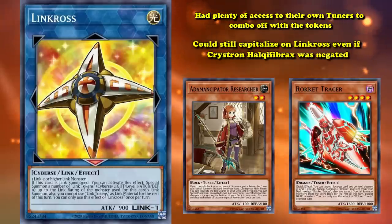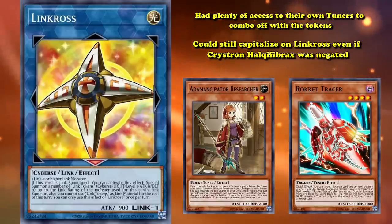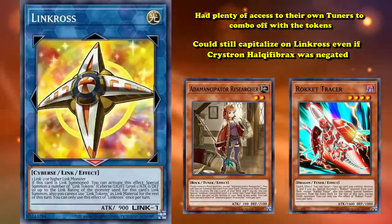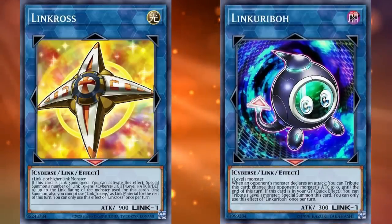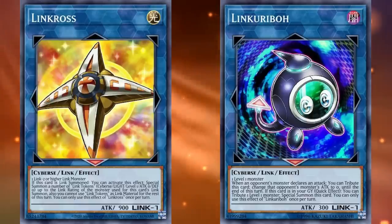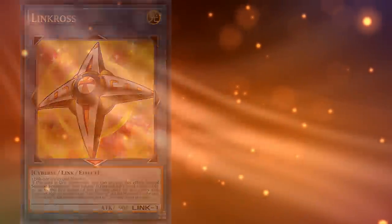They could still capitalize on Linkross even if Crystron Halqifibrax was negated. Any powerful Synchro deck basically just had a completely generic and easy-access token generator. You could even combine the level 1 tokens with Link Karibo in the graveyard to continue some Link plays if you wanted, circumventing the Link summoning restriction. Linkross is one of the most powerful extra deck monsters ever, not just among Link 1 monsters. It will likely always have a well-earned home on the ban list because low-investment token generation is just far too good on an extra deck monster.